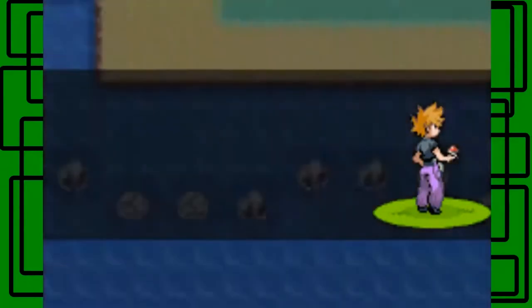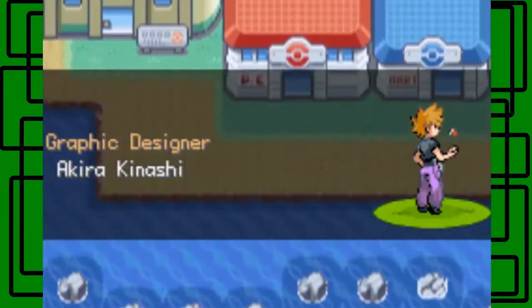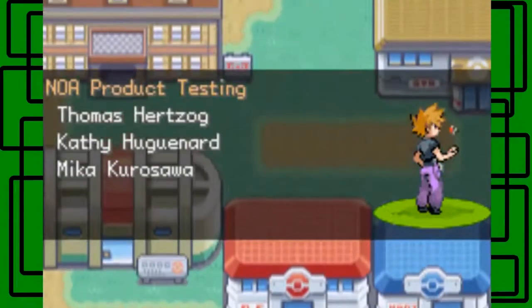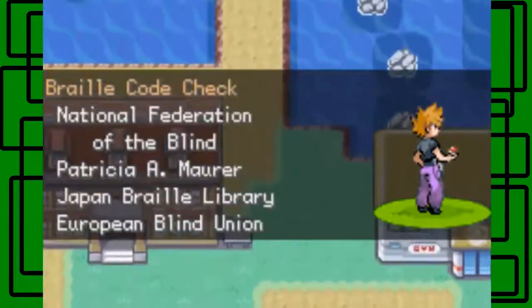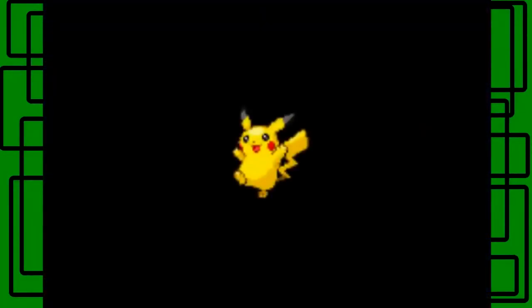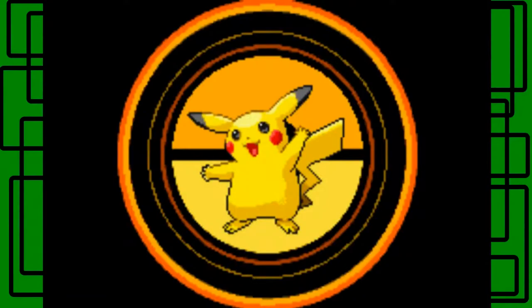Then it leads to the water near the Seafoam Islands where you get Articuno. Here's Cinnabar Island — we revived our Helix Fossil and the Omanyte there, and took on the Pokémon Mansion to get the Secret Key to unlock the gym.